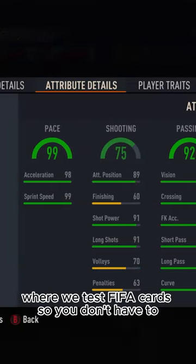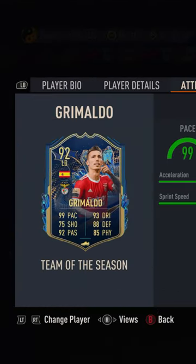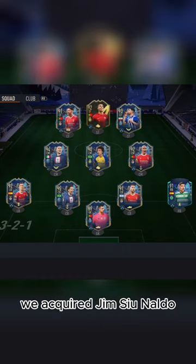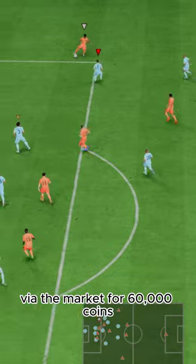Welcome to Baller or Bust, where we test FIFA cards so you don't have to. Today we've got this squad with TOTS Grimaldo. We acquired Grimaldo via the market for 60,000 coins.